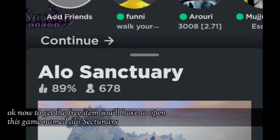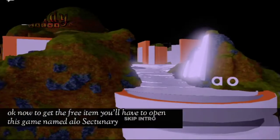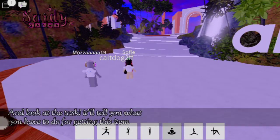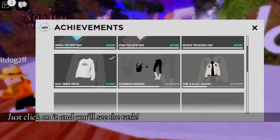Okay, now to get the item you have to open this game named Allo Sectunary and look at the task — it'll tell you what you have to do for getting this item. Just click on it and you'll see the task.